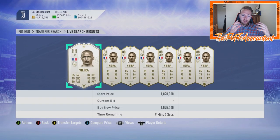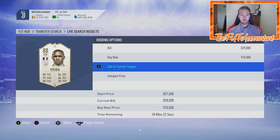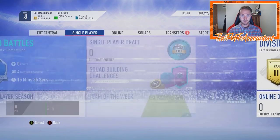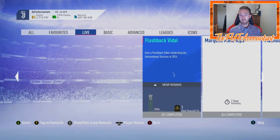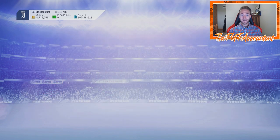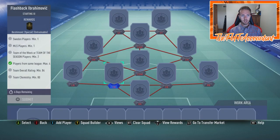This SBC is fun — thank you EA for putting it out. I wish it was a little bit cheaper, but it is what it is. Also getting very overshadowed today is the Flashback Ibrahimovic SBC, which is back in the game. It costs about 100,000 coins to complete — one squad, one Swedish player, one MLS player, two Team of the Seasons, 84-rated. That's obviously inflated right now because all the high-rated golds are inflated.